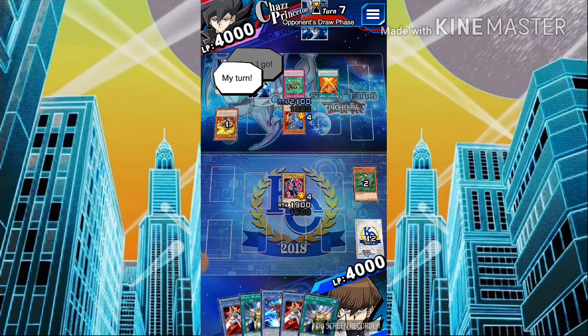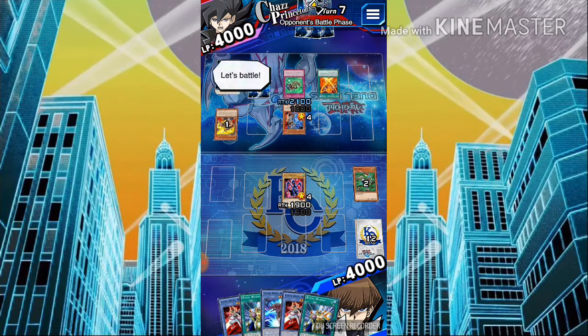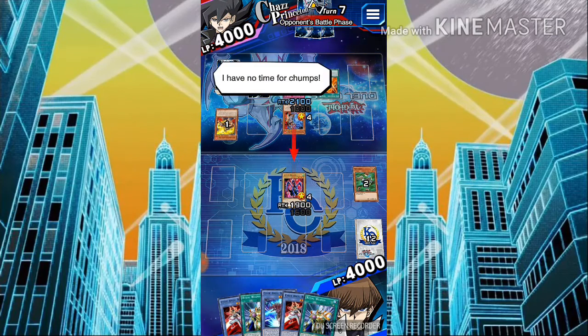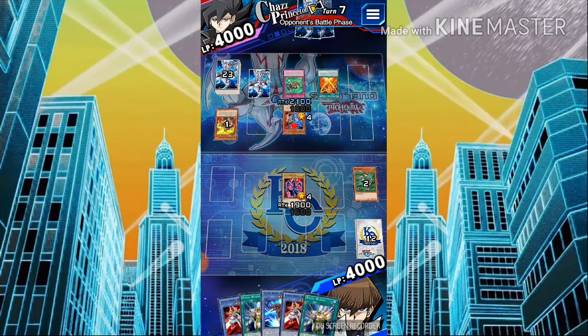On my opponent's turn, he draws a card and does not activate anything — very surprising — so he goes directly into the battle phase. He goes ahead and attacks my Luster Dragon, destroying it and doing a bit of damage. Not too much, but just enough for me to somehow worry.